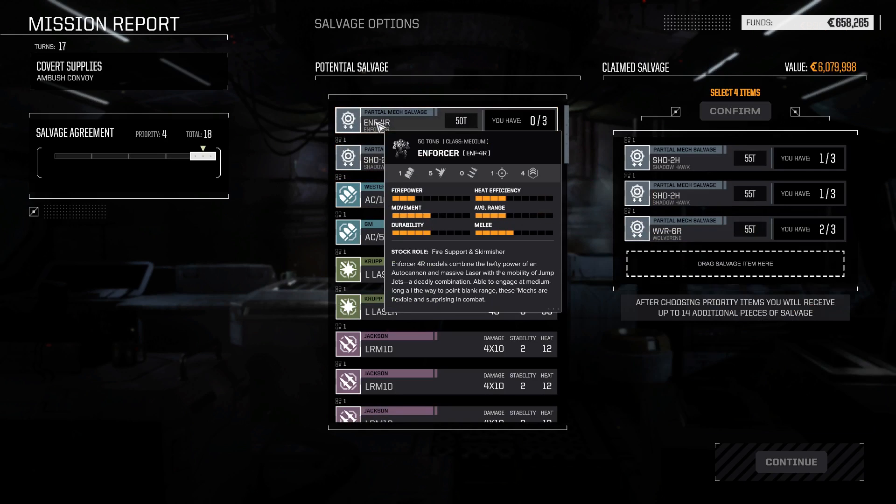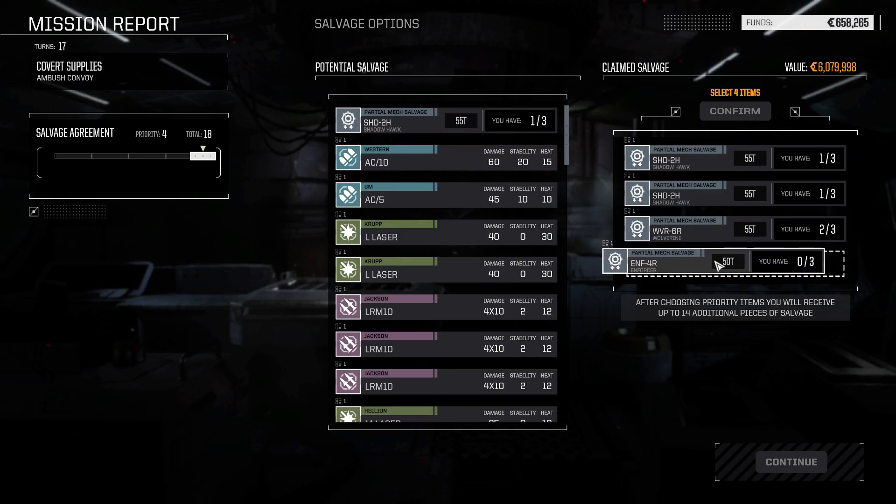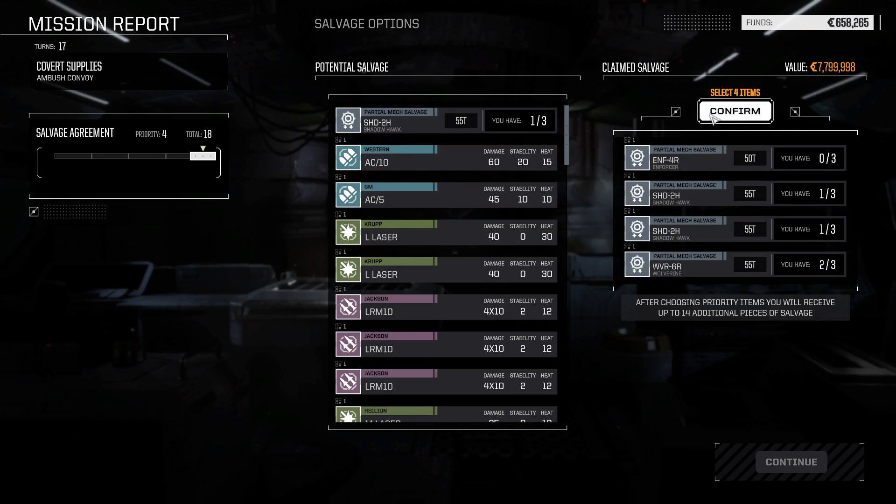What are the Enforcers like? Hefty power, auto-cannons, mobility with jump jets - deadly combination. Able at medium and long range all the way to point blank, flexible and surprising in combat. Let's grab one of these. We have three total Shadow Hawks now, a Wolverine assembled, and we start building an Enforcer. Let's grab those items and the rest of the salvage too - AC10, AC5, PPC.